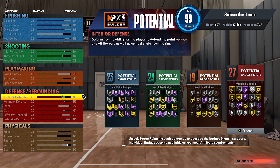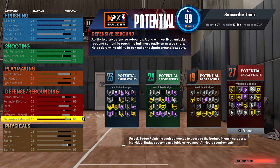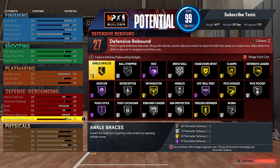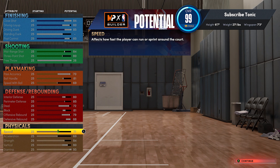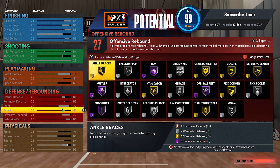It is crazy how consistent an 80 three-pointer is. Playmaking: we got to get that ball handle at 81. At 80 you get the pro dribble moves — of course that's why we got it past 80. 69 speed with ball, pass accuracy is 70 to have some bullet passer. And 70 pass accuracy is actually very fast in this game, definitely faster than I even expected. Then with the defense: 80, 85, 72.